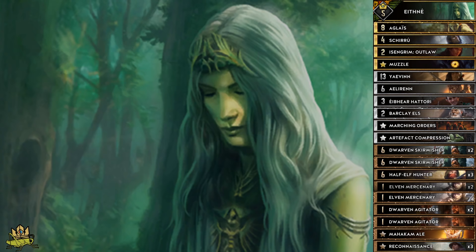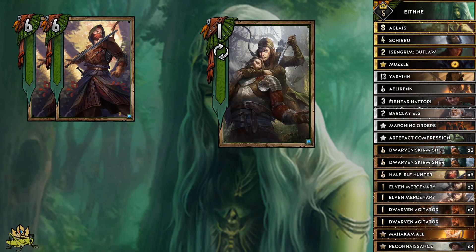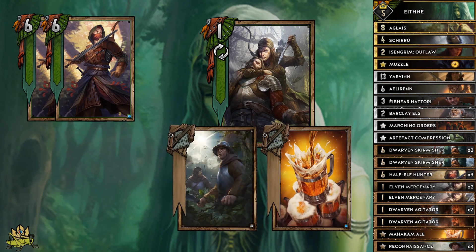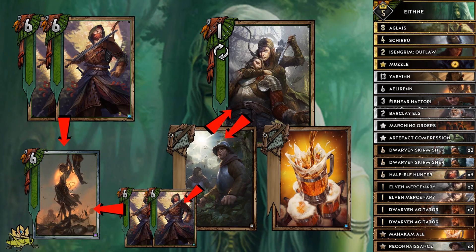On the elf side, we use Half-Elven Hunter for a solid 12 points, and Elven Mercenary. Elven Mercenary pulls two special cards from our deck and lets us choose one to play. In this deck that's Dwarven Ale for 12 points, or Reconnaissance for thinning and getting elves onto the board quickly. Playing Elven Mercenary into Reconnaissance, chaining into more Mercs and then Half-Elven Hunters, enables you to get Eithné onto the board on your first play. Eithné always jumps from the deck onto a random row as soon as five elves are on the friendly side of the board.